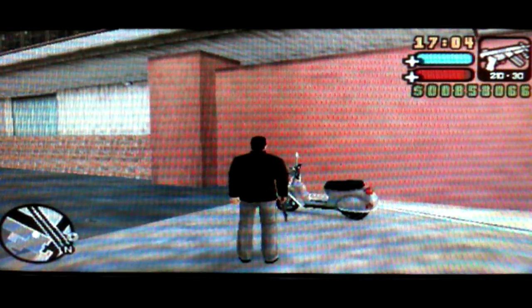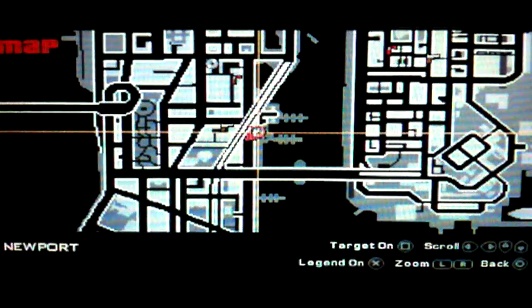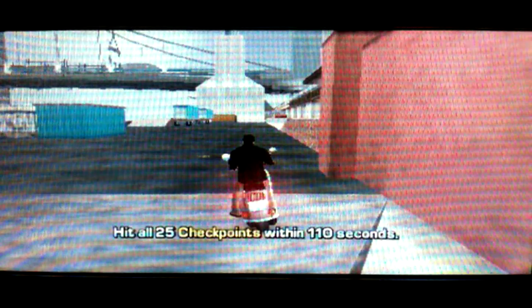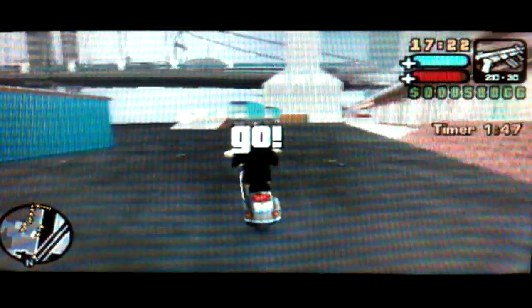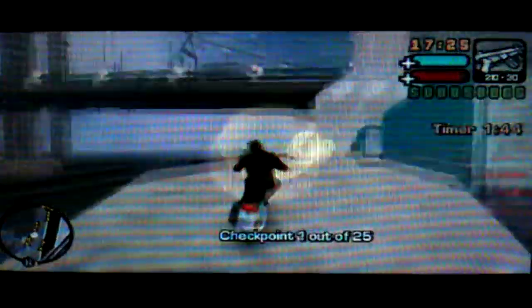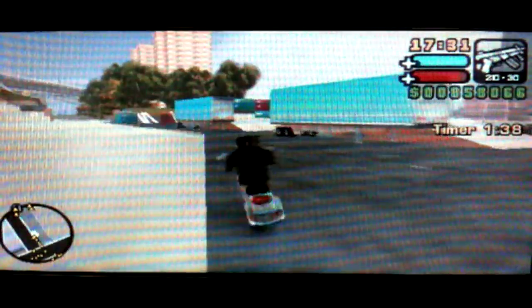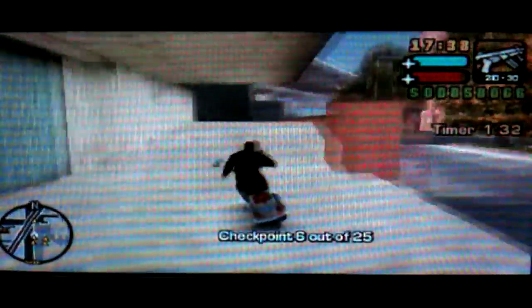Hi everyone and welcome to part 106 of my GTA LCS PS3 walkthrough. I'm near the docks in Newport — get on this Faggio bike and you're activating another mission. It's called Go Go Faggio, and this can be pretty tricky, but if you follow it this way you'll have no problems. I normally just go up here.